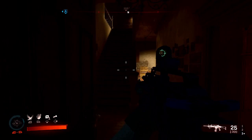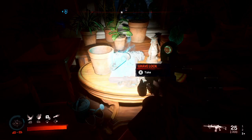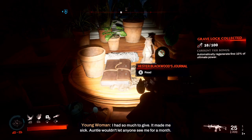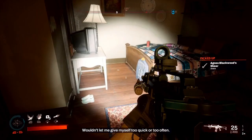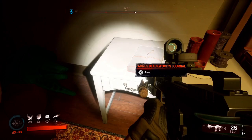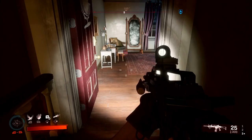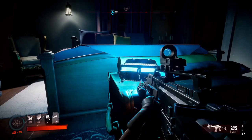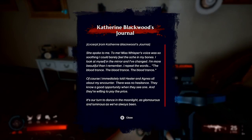Back at the Blackwood House we now have three keys to go upstairs. I went with the one on the right, then the middle, then the left — I don't think the order matters, but you do have to open all three. I found the key to the basement in Catherine's room. I'm assuming whatever door you open last is where the key will spawn. There is a journal in each room — I don't think you have to read them, but I read them all just in case. When you open the third room, the key will be right next to the journal.